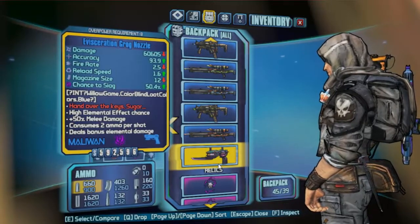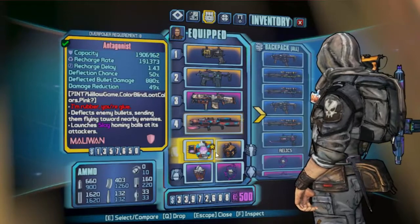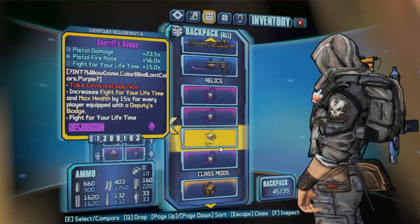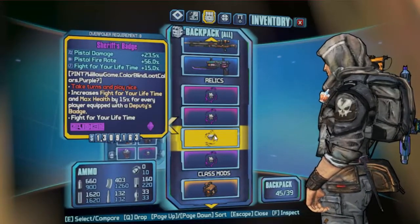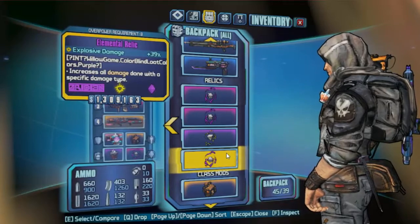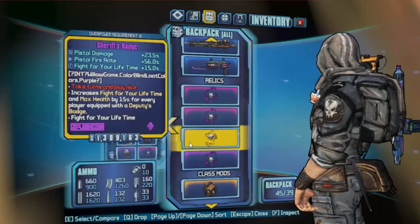And the Grog Nozzle — I don't particularly use the Grog Nozzle that much on Axton, but it's here. Relic: we've got Bone of the Ancients, and a Sheriff's Badge. If you prefer the Slagga-focused build, I prefer the Sheriff's Badge over the Explosive Relic. However, it doesn't overly matter too much — it's personal preference. But I prefer the fire rate over single shot damage.